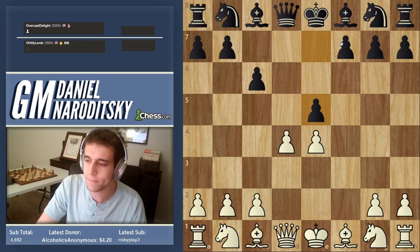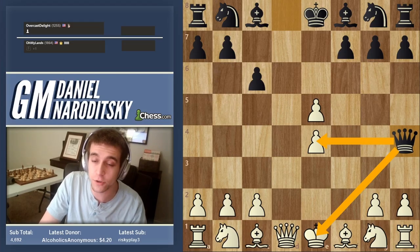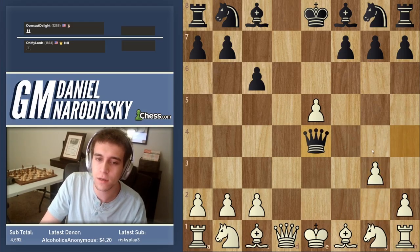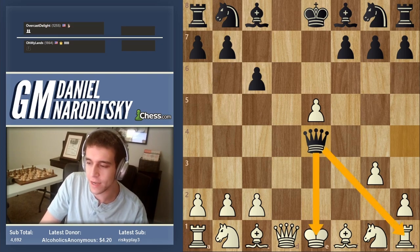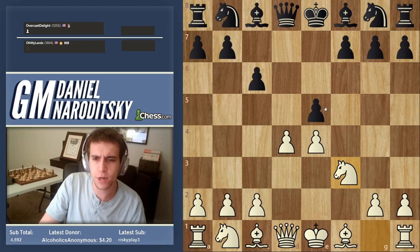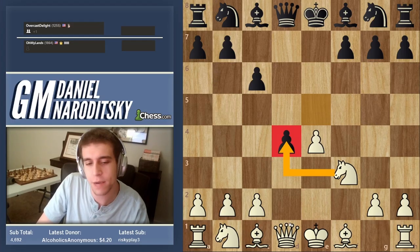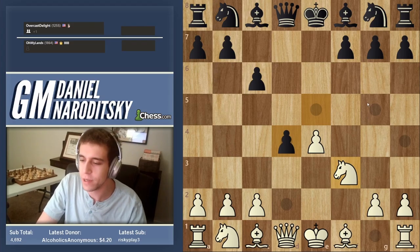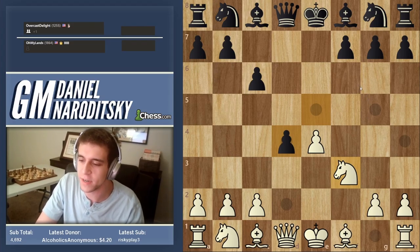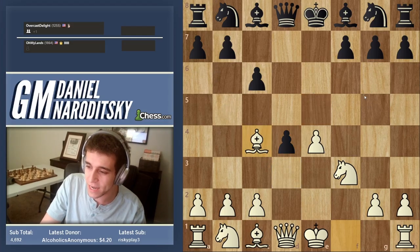D takes e4 is a good line and completely legitimate. The reason we can't just take the pawn is because of a super nasty check operating as a fork: if we block the check, queen takes e4 is another fork and the rook is lost. So we develop the knight. In one of the main lines if black takes the pawn, we don't recapture with the knight or queen — the Fantasy Variation is a very tactical line where you're willing to sacrifice pawns to develop quickly.